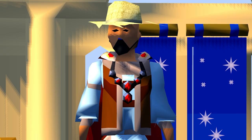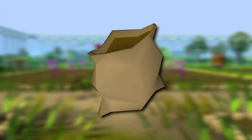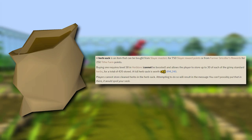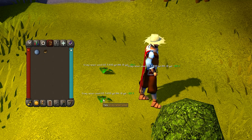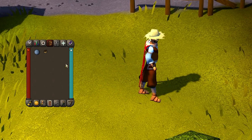First, let's talk about the Herb Sack. This bad boy is great and makes your time doing Slayer much more profitable. It can hold up to 30 of each grimy herb type for a total of 420. The Herb Sack can be set to open so that when you pick up a herb, it will automatically be stored in the sack. And if you get something like a Spectres task, you'll be filling this thing up real quick.